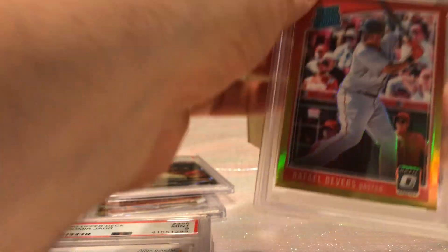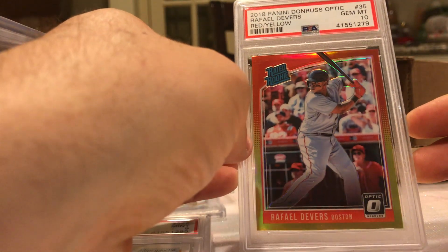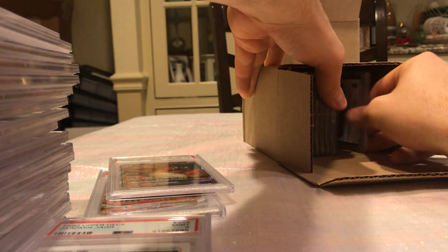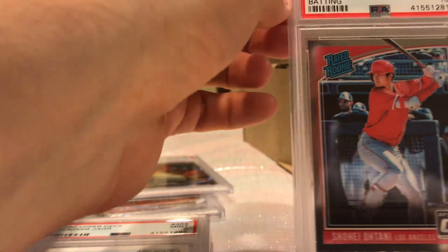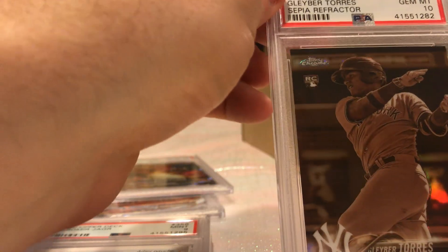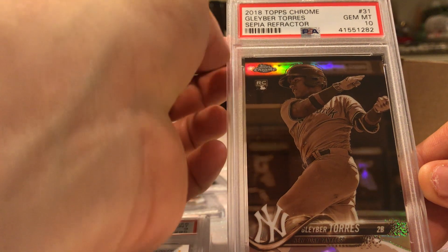Devers Optic Color Refractor — 10! I wouldn't even have sent these cards in if I knew any better, because they're probably not really sought after, but whatever — it's cool to have a 10 with some hot rookies. Acuna Optic — got a 9. Ohtani Optic — 10! Gleyber Torres cool Sepia Refractor — that's a nice card to have even ungraded, and we got it in a 10!